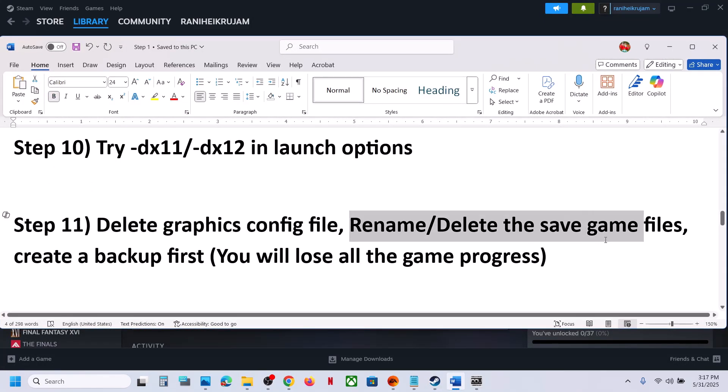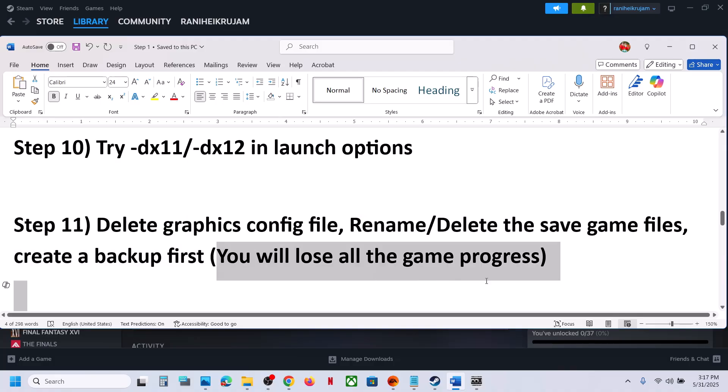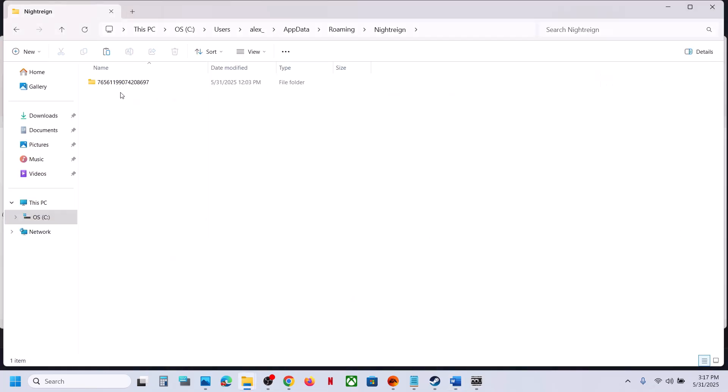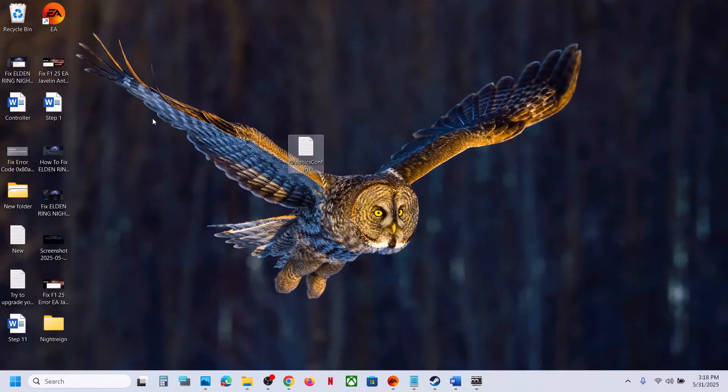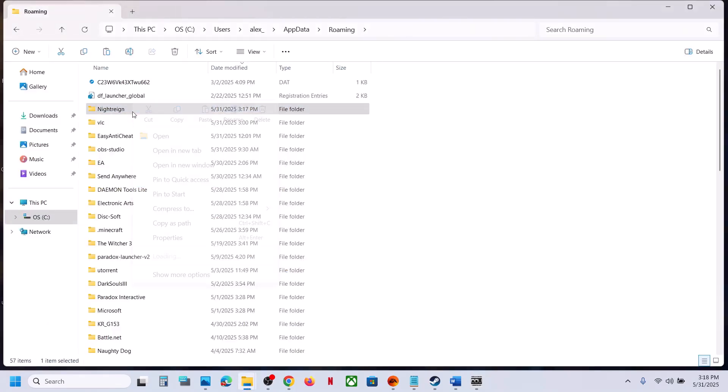If that does not work, you can rename or delete the save game files — but create a backup first, as you will lose all game progress and have to start from scratch. Go to the same location, find the Night Rain folder, copy it as a backup, then rename the folder by adding '.old' to the name. Launch the game and check.